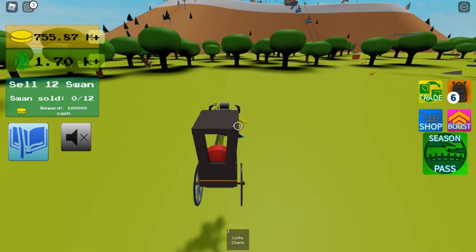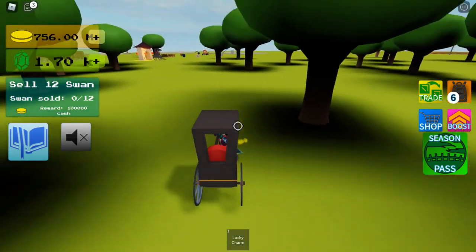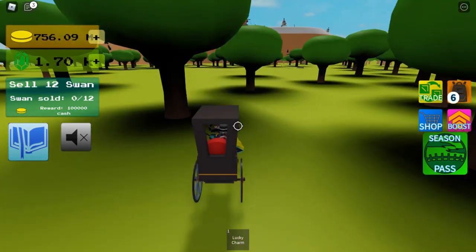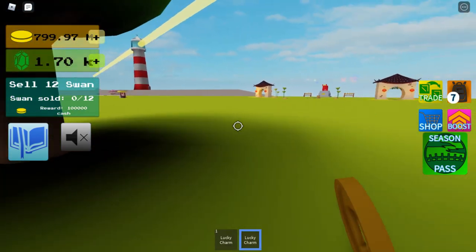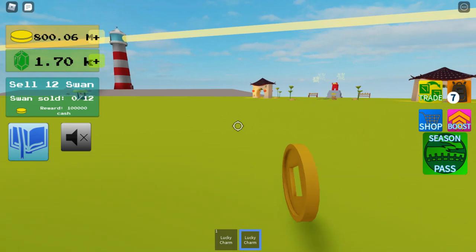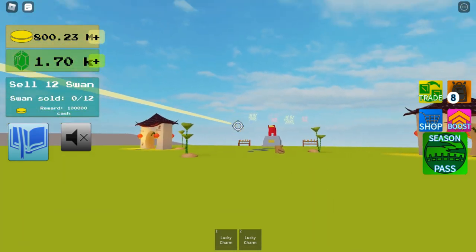Now you need to go to the lighthouse. Oh, it's glitching. On my way here, I actually did another one, so I've got two lucky charms. Hopefully we'll get a statue and a lamp.